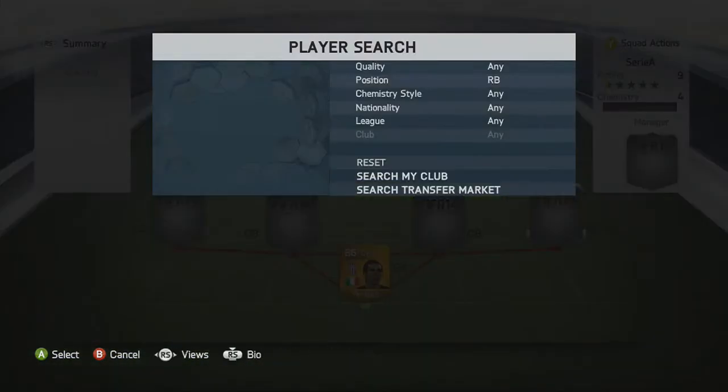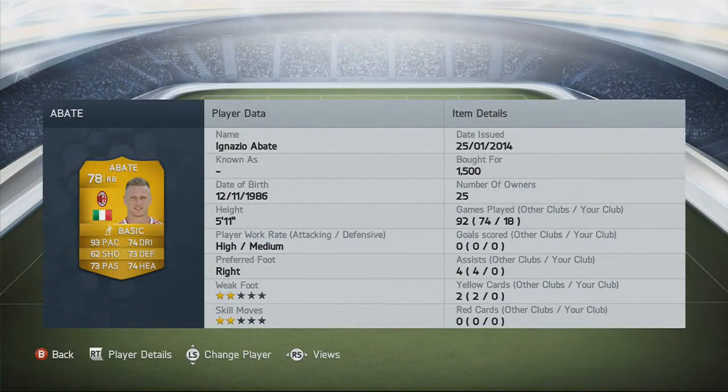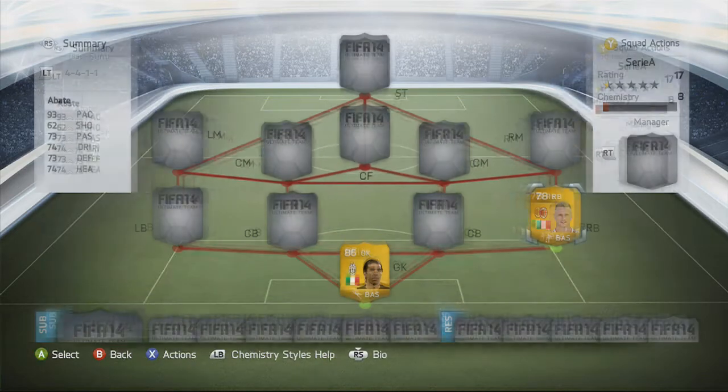On to the right back, we go for Abate. Abate's got the speed to keep up with the wingers, 93 pace and 73 defending. He's not really a great defender, but he's got the pace to keep up with the wingers. He's 5 foot 11 and I only paid 1,500 for him.